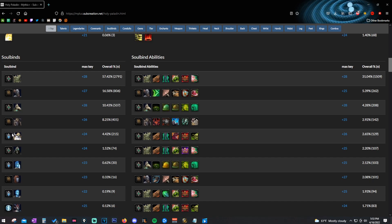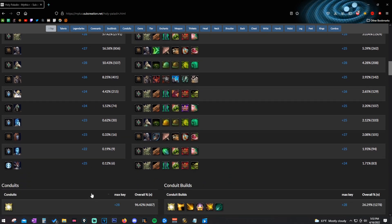For Kyrian, you always take Mikanikos — you wouldn't really take anything else unless it's specific affixes, because Mikanikos makes your Divine Toll a much shorter cooldown, which is extremely beneficial. For Night Fae it doesn't matter too much, but Korayn is going to be the default choice because he helps you do the most damage, which is really all you need on Night Fae. The other Soulbinds are kind of awkward with Night Fae.